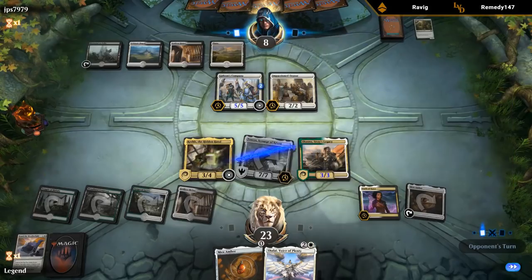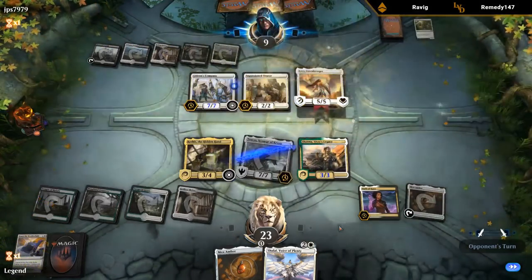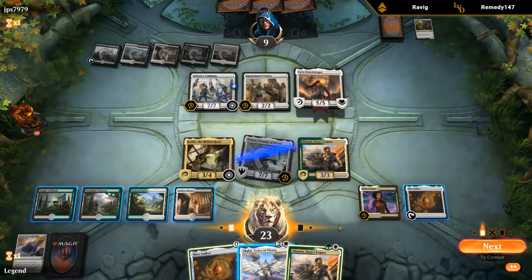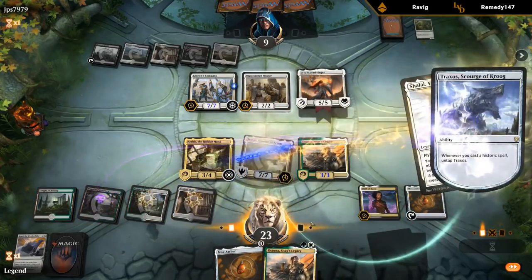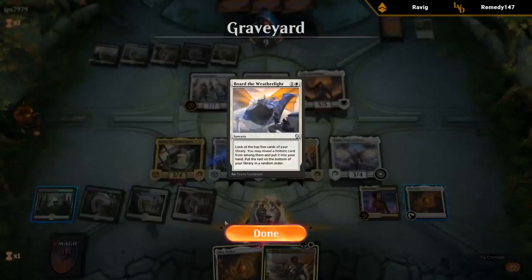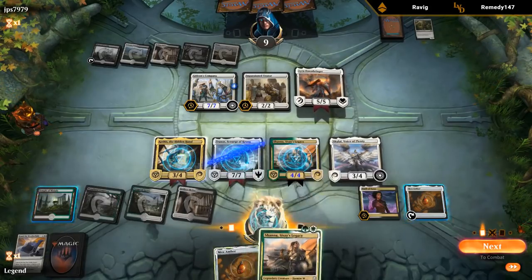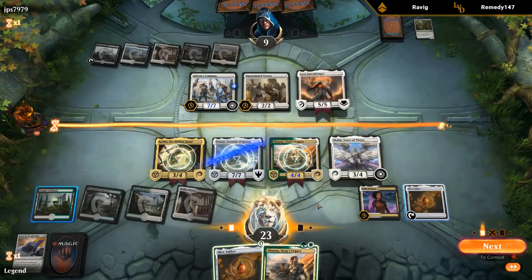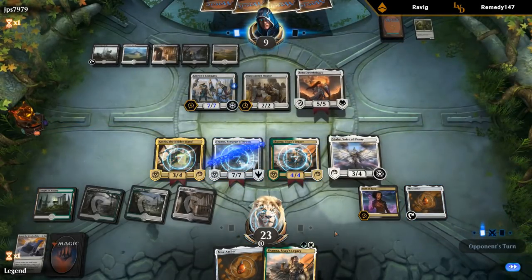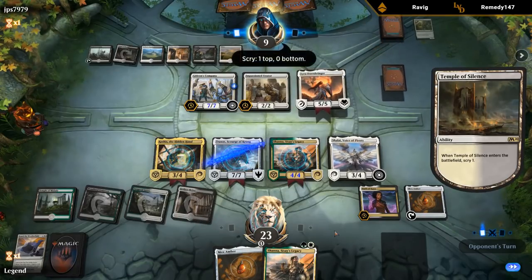I could play Mox Amber just to untap Traxxos. A Lyra Dawnbringer comes down — well, that doesn't die to Ruinous Blast, so that's kind of a long-term issue. Not sure how we'll try to solve that problem. Mox Amber is pretty nice alongside Kathis since it's an easy way to get cards in our graveyard. We could play a second Shana just to get more cards in the graveyard for Kathis, but there's nothing we want to cast from there at the moment. We need Ruinous Blast first, and then Shalai can hopefully become big enough to tussle with Lyra.